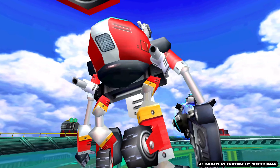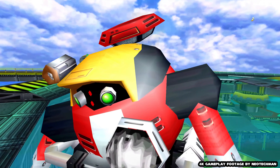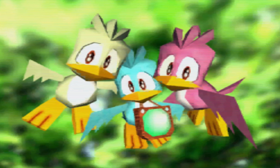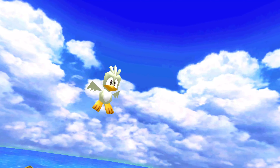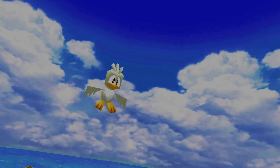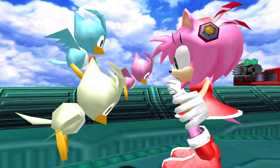Gamma can only process his last few moments and gazes upon the Flicky that was inside Beta. At the last second, Gamma remembers his family — the grey Flicky inside Beta, and the blue bird that was around Amy when he released her from Eggman's prison. With Gamma destroyed, the pink Flicky is released and reunited with the grey one from within Beta, and eventually at the end of Amy's story they are both united with the blue Flicky as well.